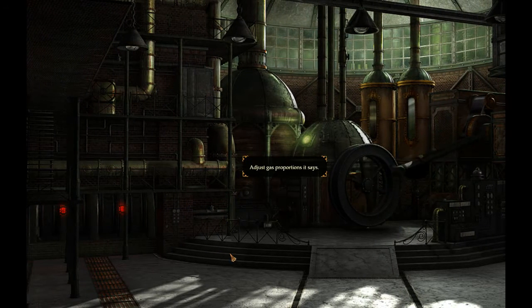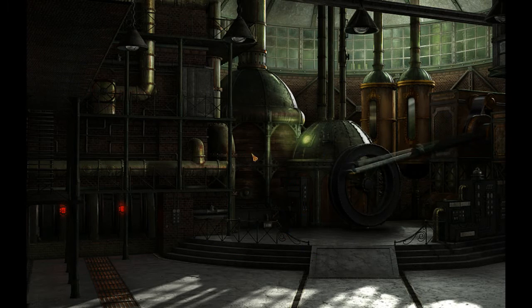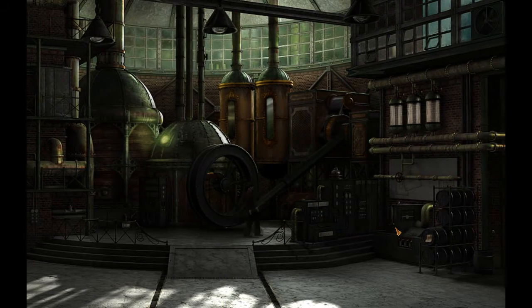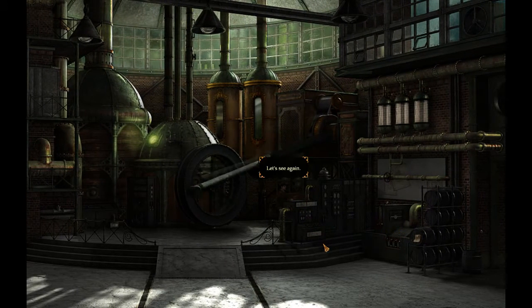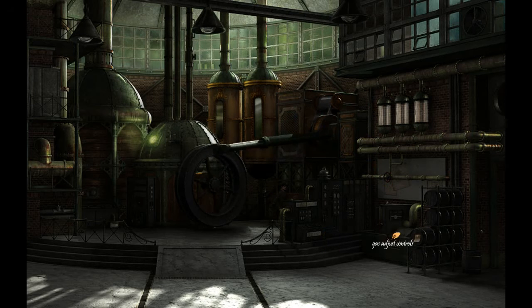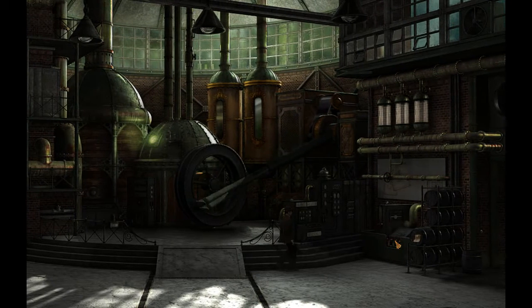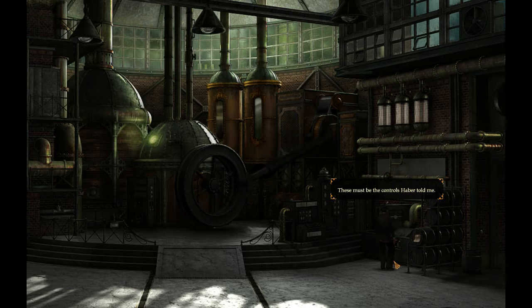There's a red light — adjust gas. Let's set one, two, three, four. We have to adjust gas proportions with these controls. Like, it has to be these controls, right? Yes, these must be.